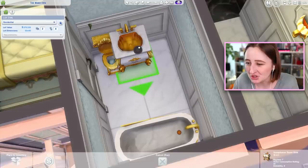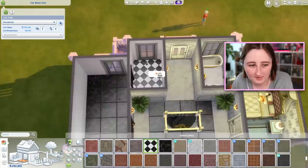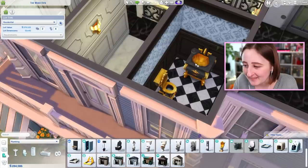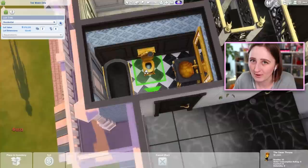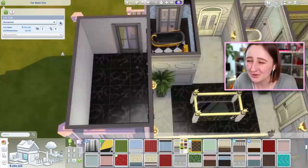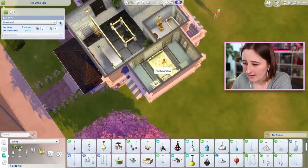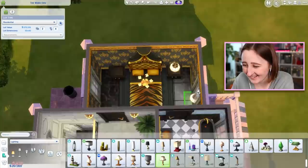No offense to the Get Famous bathroom stuff, it just is — it's a lot. It's a bit much, I guess it could be called. I think the other side's the same, but it has tile and it's just darker. Yeah, like that. I told you we were gonna break the budget with this, and it's not because of regular things — it's because the toilet costs 5,000 simoleons. The house is gonna be like a million dollars, and it's because of the toilet. I don't recommend looking at this room because it might hurt your feelings — this is what it's supposed to look like. Finishing touches: yet again, the one lamp and nothing else. And that, my friends, is Judith Ward's house, but tiny.